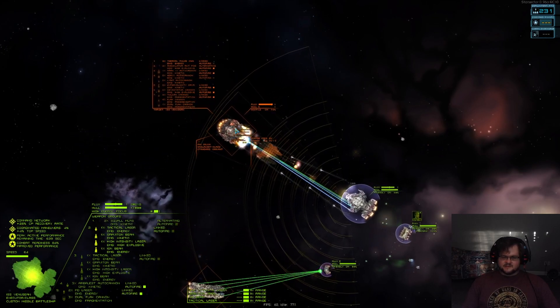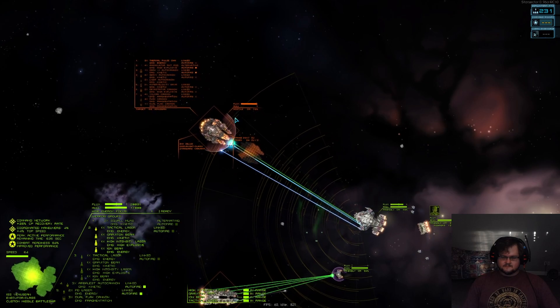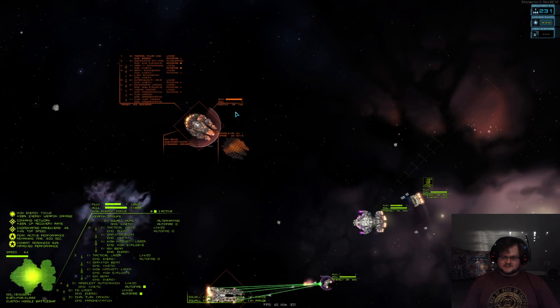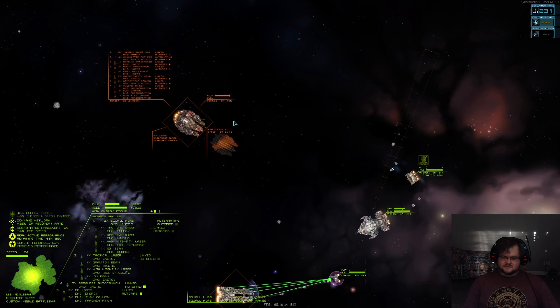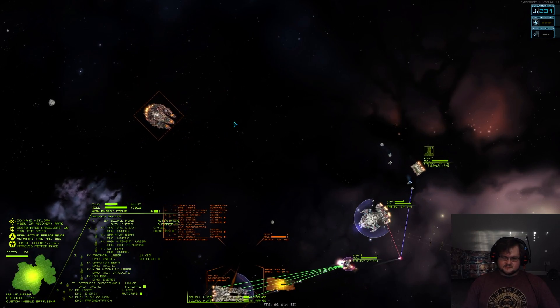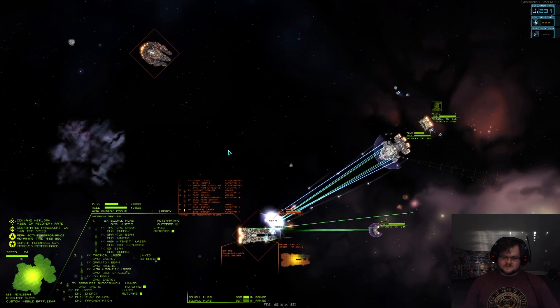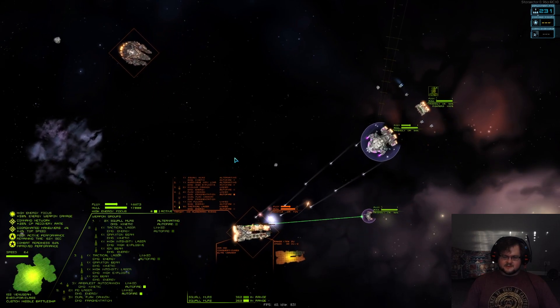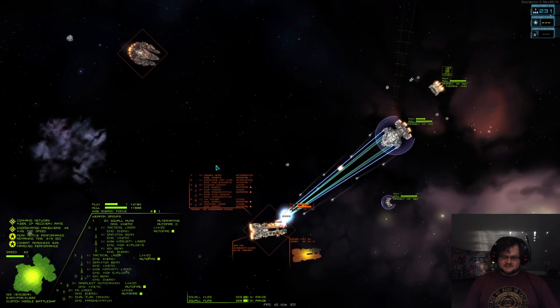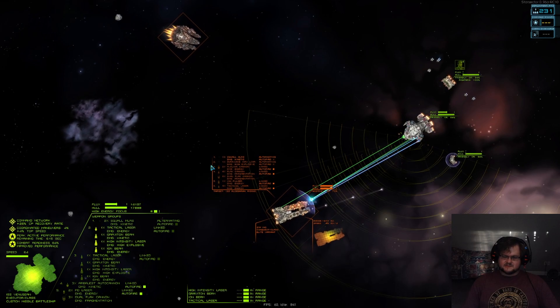This Onslaught's about to go down — luckiest Onslaught ever. His Conquest friend is going to have some problems real quick, because those High Intensity Lasers are coming for him, and they're going to carve through his ship in absolutely no time.